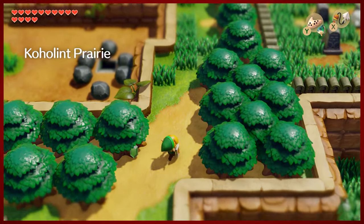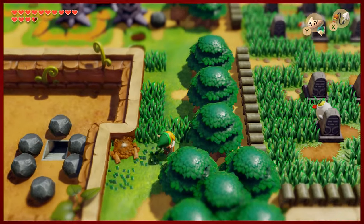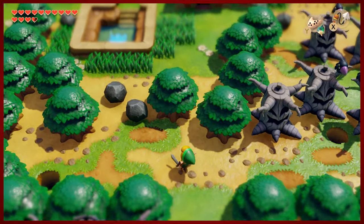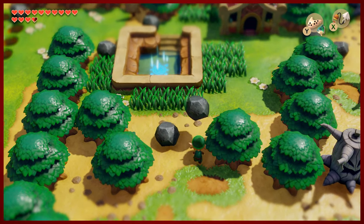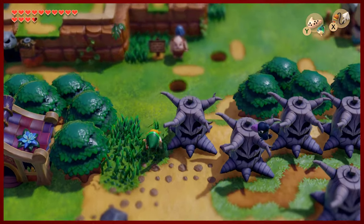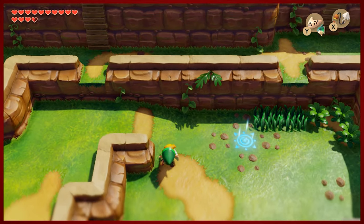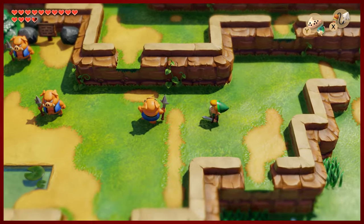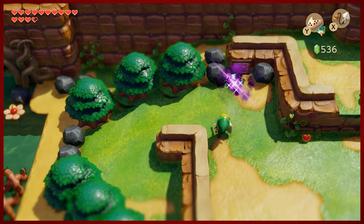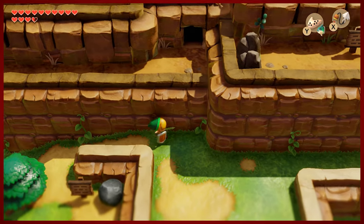So heading west, the opposite direction this time around, is what's required for progress into the eighth dungeon. It's not really a difficult path to get there — it's literally just heading the opposite direction from the way that we went the first time. I forgot that the mirror shield bounces projectiles back at the enemies. That's a nice little touch.